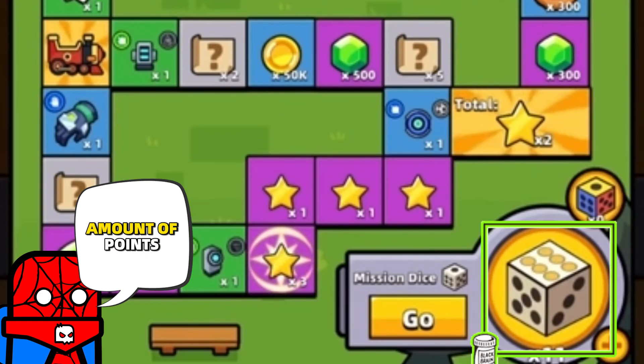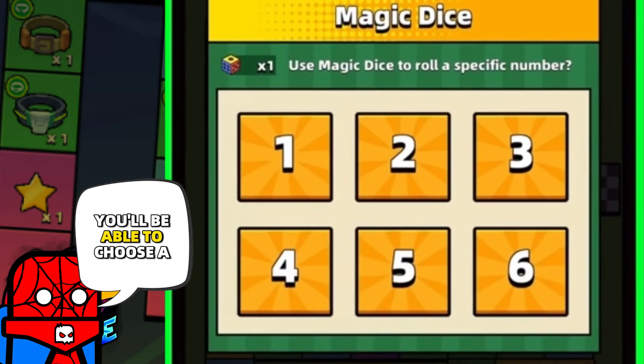Normal die will give you a random amount of points from 1 to 6, and by using a magic die, you will be able to choose the number.